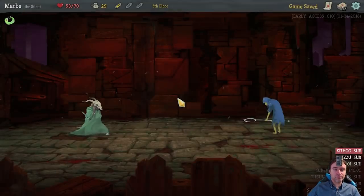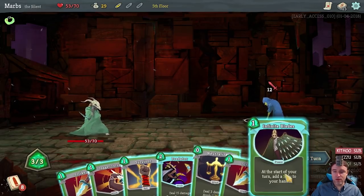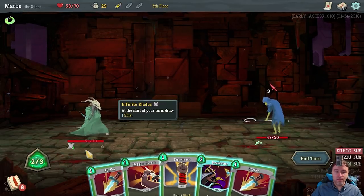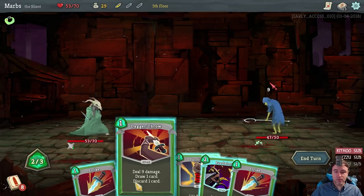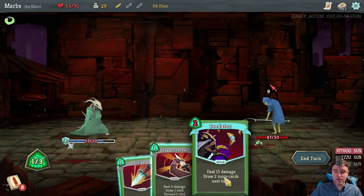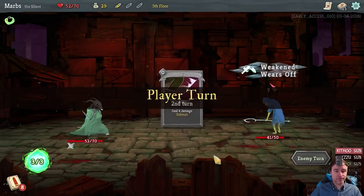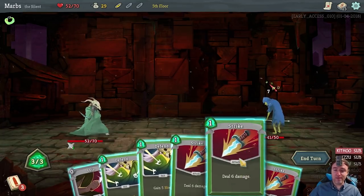Proceed. 12 damage. We draw Infinite Blade — might as well use that right away. Neutralize to weaken the attack. Infinite Blades. Probably block. Survivor. And Dagger Throw — might be better to save that for when it will be more useful. Only one damage. So there's the Shiv — it's not an amazing card, but it's free, we get it every single turn, and it doesn't count as card draw.